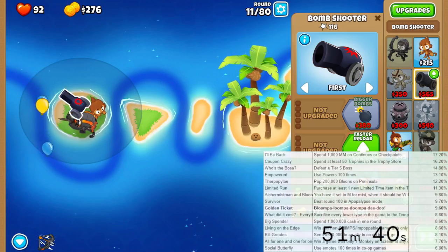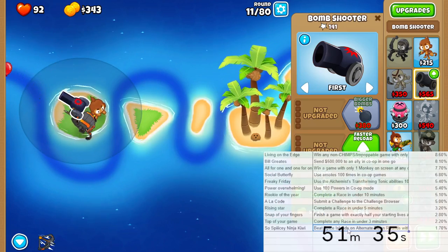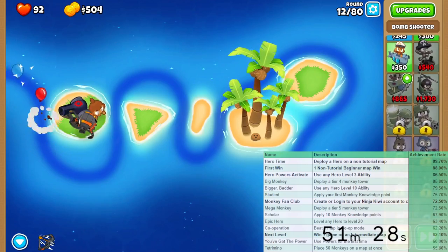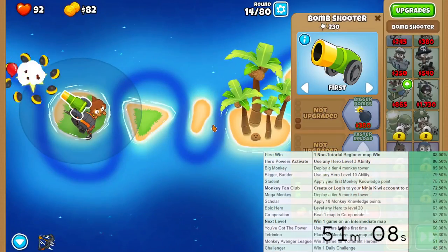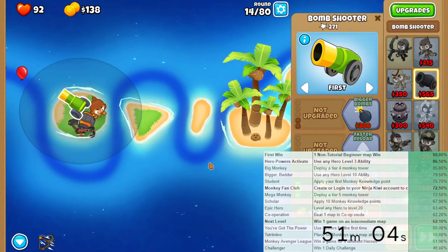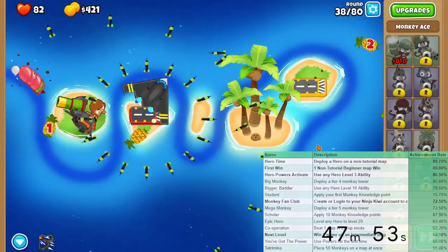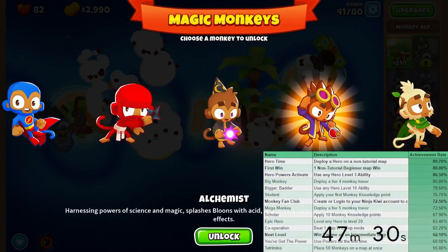Which allows me to get the So Spicy achievement - literally the lowest thing on the list at 1.7%. It's just ABR with only land towers, which I feel like isn't that hard, assuming I unlock the Ninja and the Alchemist. I also have enough for Recursive Clusters, so that's awesome. We fully maxed up Bomb Tower, which means I should not drop any extra bombs at this point.